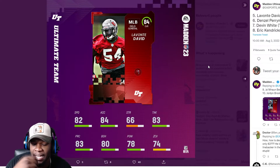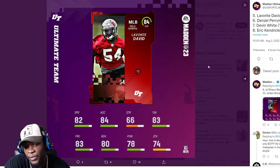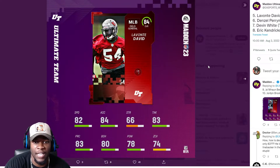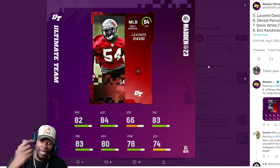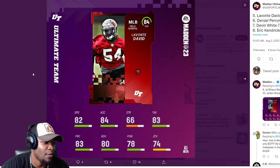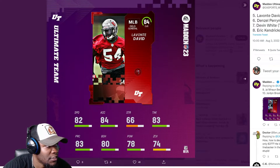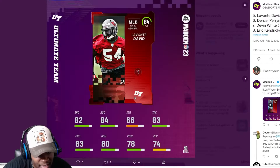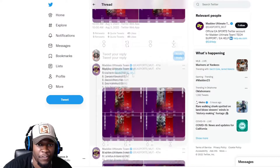The no zone coverage is very interesting. Moving on to Lavante David — 82 speed. I'd like to see that at 83 or 84. 84 acceleration, very low strength once again, and zone coverage is very low. I would have had him with high zone coverage, maybe in the 78s, because he's a very good zone coverage linebacker. He does a lot of good things in coverage, whether it's man or zone.